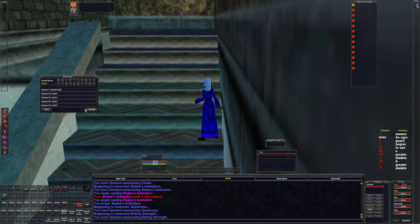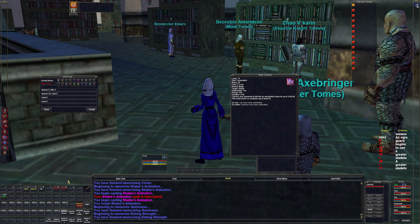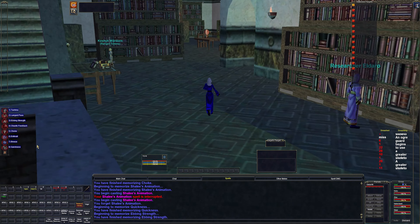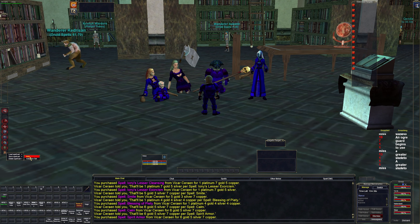Choke is a 3-second cast so we'll add half a second, making it four. She now has a new mez at 2.5 seconds — let's add five to that delay and then cast six just in case we fizzle, so we can recover more easily. Save her spell set as 'main.' I also forgot to save the cleric's — save that as main too.